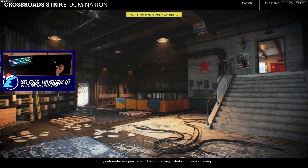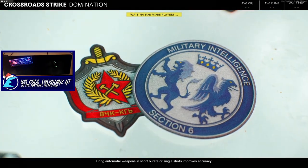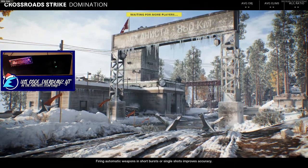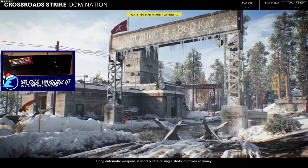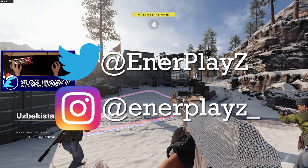Nice little gameplay for you guys on Crossroad Storm today. If you guys haven't already noticed, I've changed all my branding to the Enerplays logo with the Christmas hat on it. I do it every year and this year is going to be no different. I love doing that at Christmas — I love Christmas in general, so any little Christmassy thing I'll love. Anyway, hope you guys enjoy the video and let's get into it.